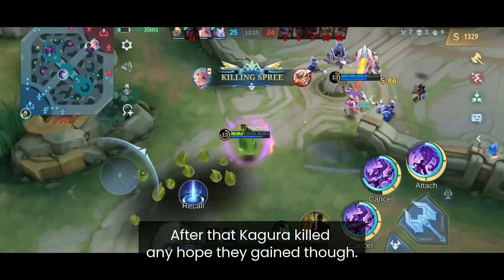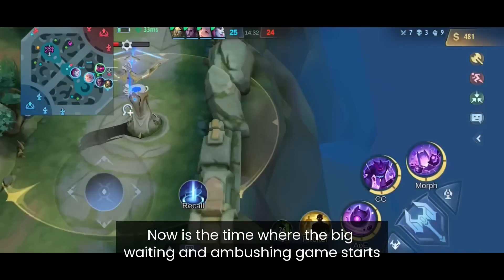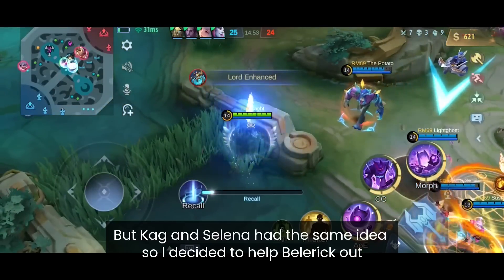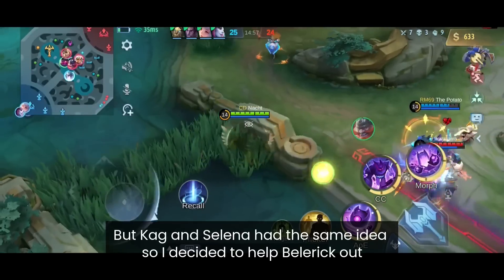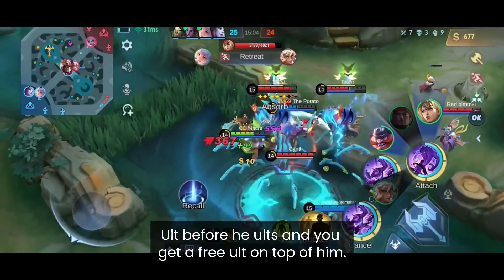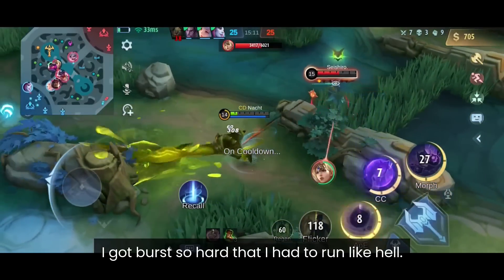After that, Kagura killed their whole late game carry. Now the big waiting and ambush game was starting — basically, whoever makes the first big mistake loses. I noticed Popol was split pushing, so I wanted to be there. A good tip against Franco when using Gloo: use your ult before he ults and you get a free ult on top of him. But I got greedy trying to pick off Freya or Veil and got bursted hard.